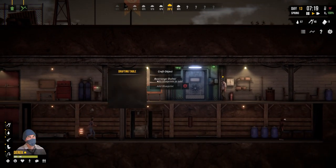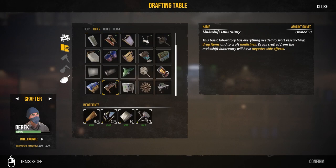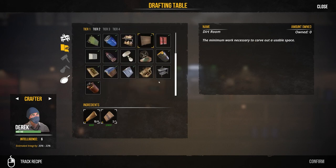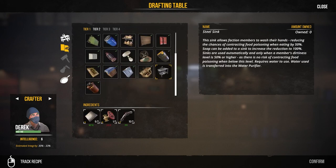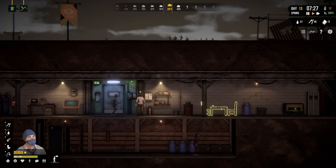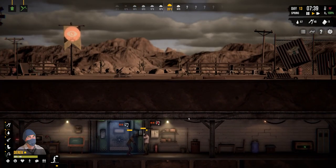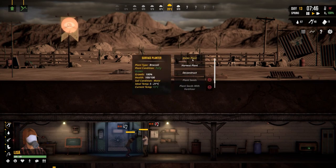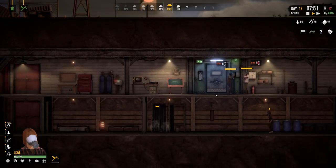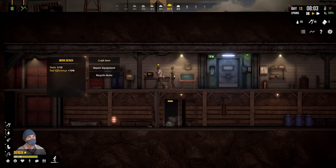We can craft a steel sink at tier one which reduces chances of illness if characters use it before eating. I've read there are a few bugs with it so I don't really want to tempt fate even if it's probably fixed now. Going to get Lisa to harvest the plant and Derek to craft the tier two recycler.